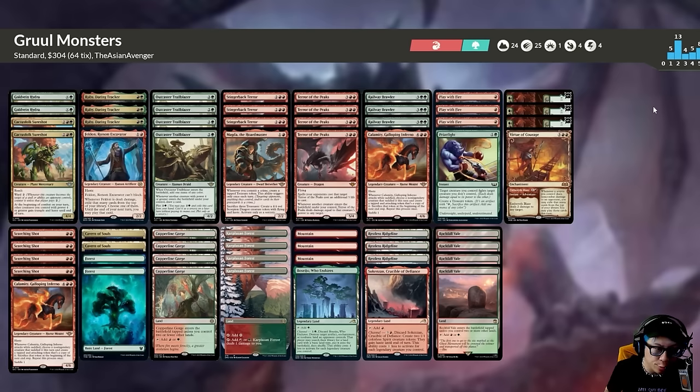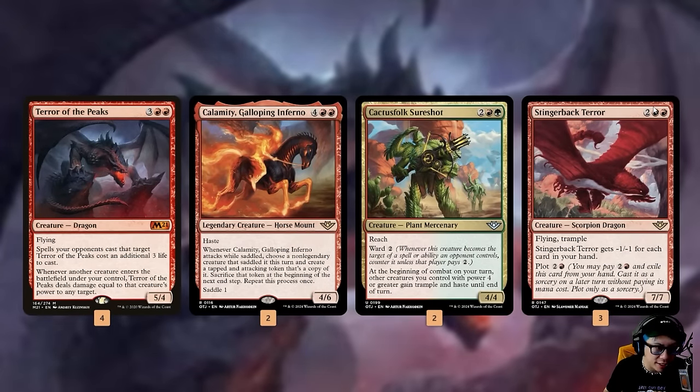This week we're going Gruul monsters because Terror of the Peaks is back on the menu due to the reprint in Outlaws. We're trying a bunch of new cards — we've got Outcast Trailblazer, Magda — but most importantly I want to talk about Terror of the Peaks. How good is it? We don't know yet, so we're going to try it. It was once a huge threat, so we're happy to see it back.